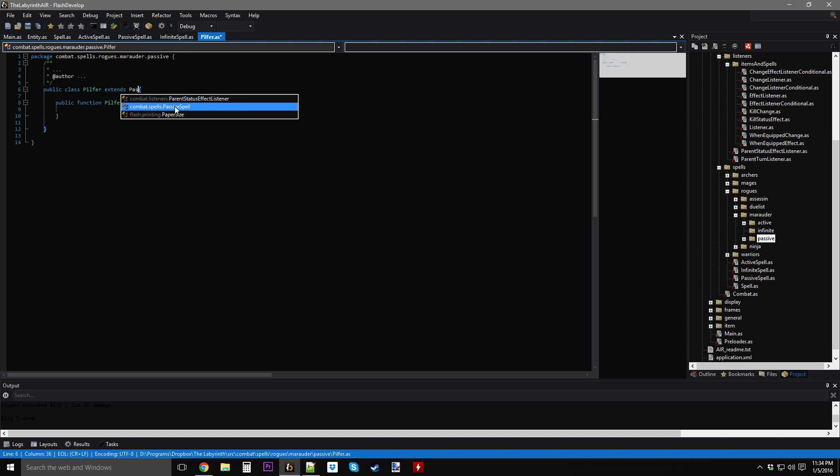It extends passive spell. We're going to call the super. Upgrade one is plus 30 gold, upgrade two is plus 15% steal chance.